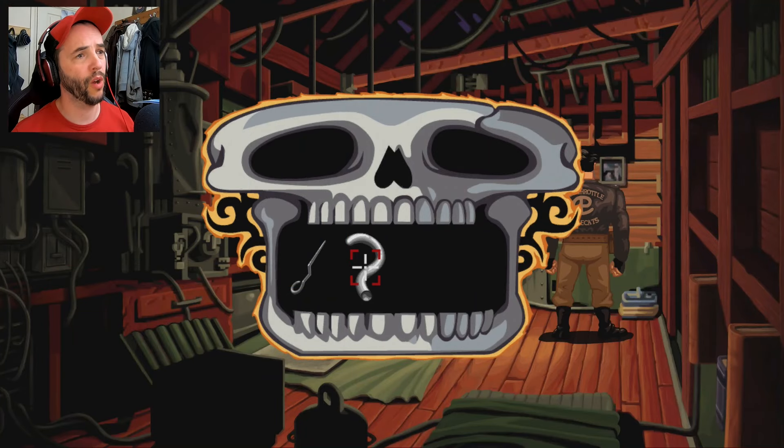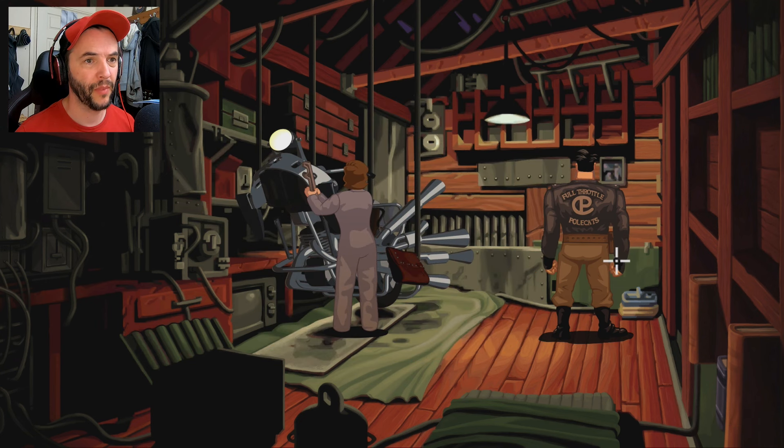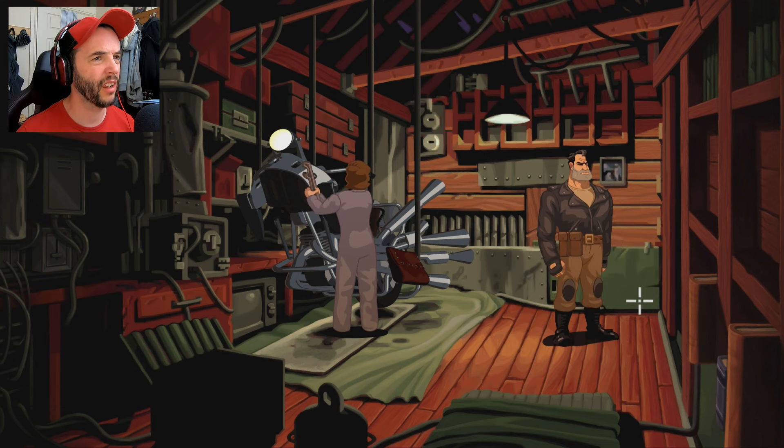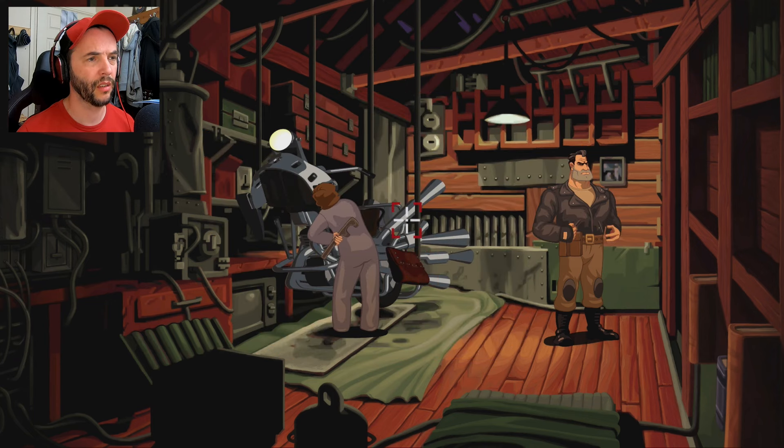Hello, my cousin, welcome back to Full Throttle! I've just been looking around the workshop and I found whatever this is - I don't know what it is, it looks like a piece of pipe. It says I can look at it... oh, that's a gas can! And I can combine a hose - so I can obviously try and siphon fuel out of something. Right, so we've got something now.